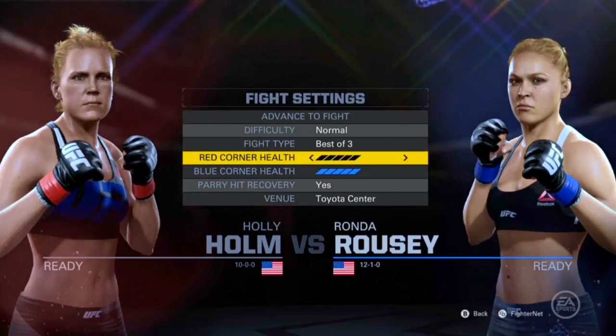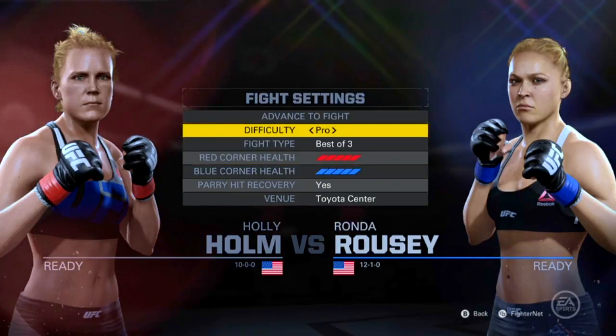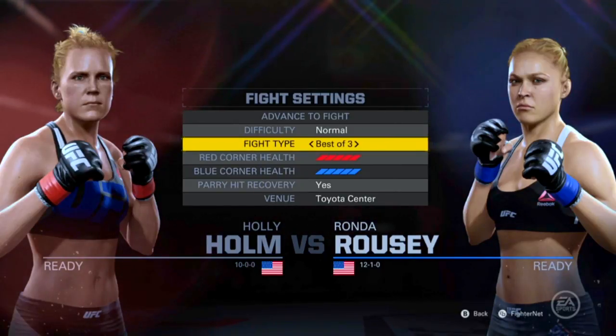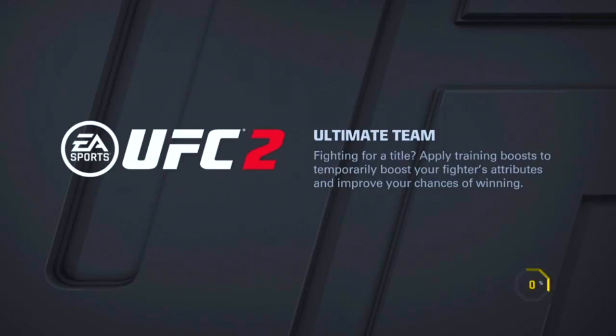Today we're going to play as Holly Holmes and Ronda Rousey. So as you can see, this is Knockout Mode — these are the fight settings. You can do Hard, Beginner, Pro, in all difficulties. You can do Best of 5, Best of 3, and Sudden Death. Those red and blue bars are the lives.